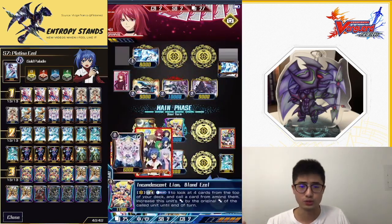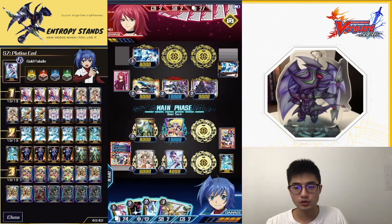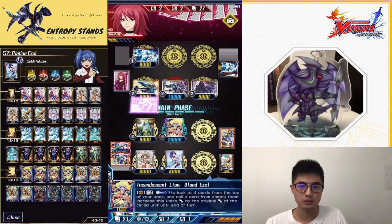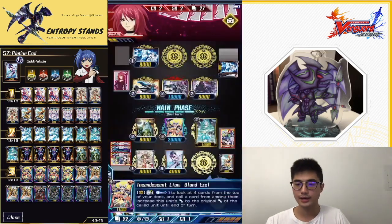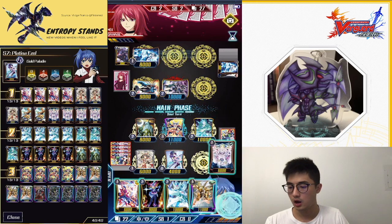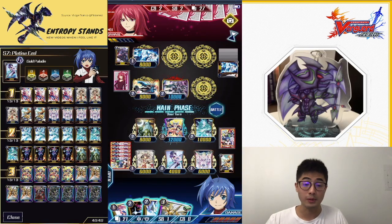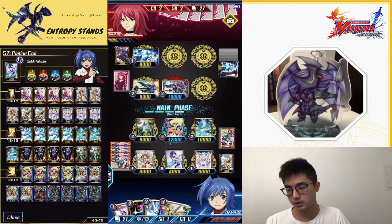Superior called the Dindrain, which means we can use our soul — that we don't use for any other card — to draw a card. We drew another self-damager, so another Blond Easel play incoming. We superior called the dark spirit again because Blaster Blade Spirit has more utility and we'd rather keep that for later. With the superior called unit we can counterblast to retire anything. We're calling the Disciple of Pain because in the damage zone we have three triggers. With the Disciple of Pain, the odds of returning a trigger go from three out of four to four out of five, which is better.